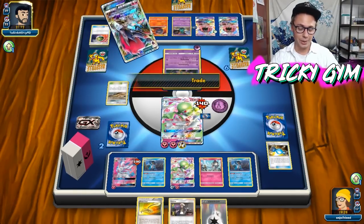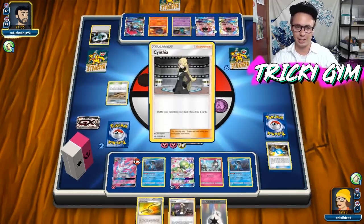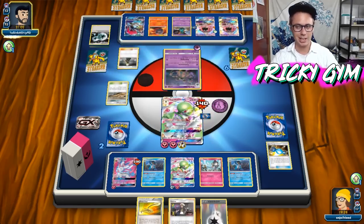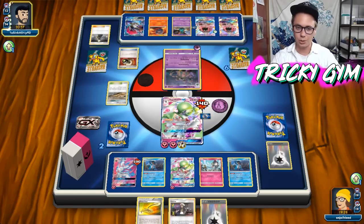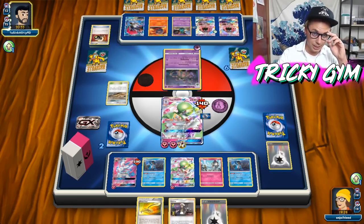I think the Swampert engine is legit. I was very highly skeptical when I first saw it, but I think it definitely earns its spot in Gardevoir. It's way better than Oranguru — Oranguru is just bad. And kind of what else do you really need in the deck? Since you're playing Sylveon, you could kind of just set the deck up. Once you set the deck up, you don't really need Supporters — you just want Cynthia, maybe a Judge, and maybe a Guzma. That's really all you need.